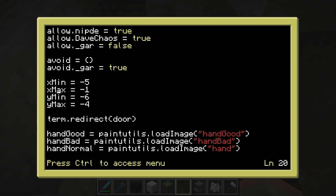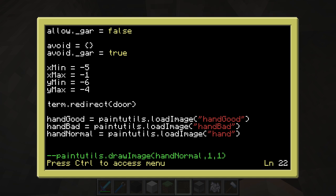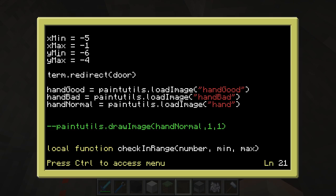So Xmin and Xmax are the minimum and maximum X coordinates to be checking within, and the same for Ymin and Ymax — bear in mind, when I say Ymin and Ymax there, they should be Zmin and Zmax, but I got lazy and couldn't be bothered to change them after I realised the mistake. This line basically redirects all output that should go to the computer screen to the monitor, so that's fairly straightforward — if I ever print anything, instead of going onto this big screen, it'll go onto the computer monitor where the hand was earlier.